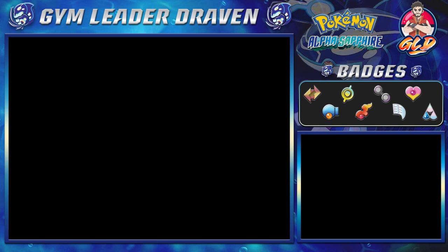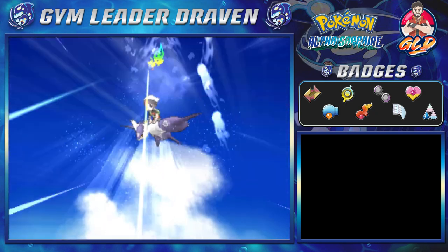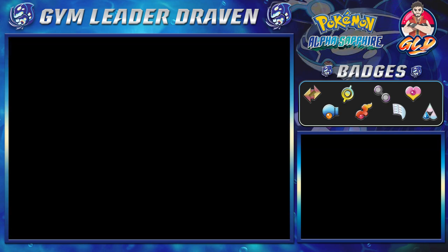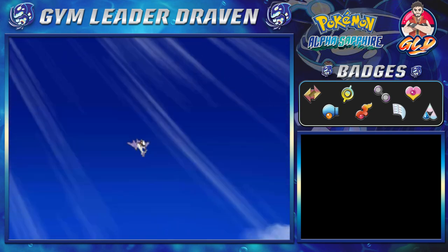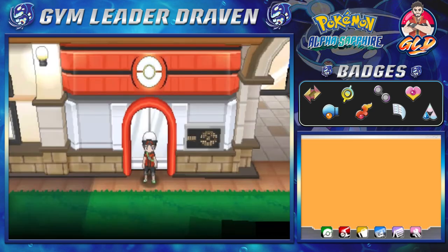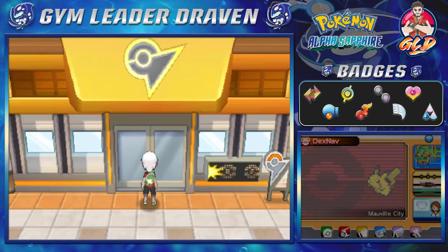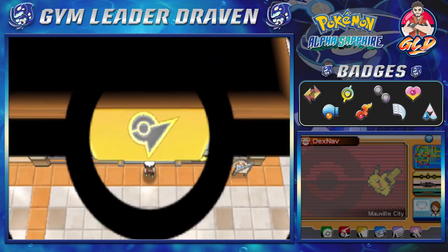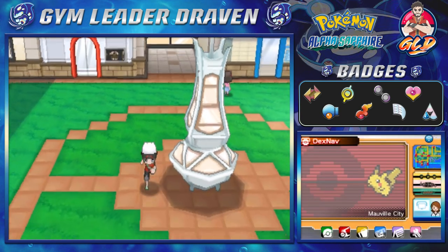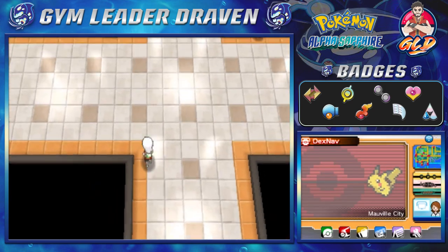Wait, did we complete everything? Let me check — the surveillance system showed no unusual activity. I think we just fixed everything. It's been a while since I played this game. Let's go ahead and see what Mauville says. Back in Mauville City — the light tower is off! So we did everything. Let's go find Watson.